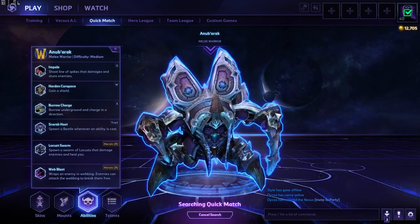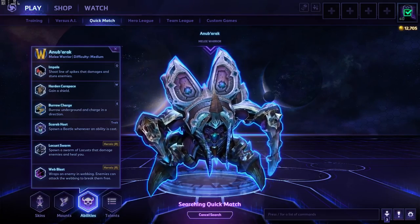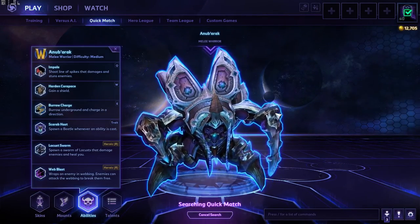Let's look at his abilities. His Q is Impale — shoots a line of spikes that damage and stun enemies. His W is Hard Carapace — gain a shield. His E is Burrow Charge — burrow underground and charge in a direction. His trait is Scarab Host — spawn a Beetle whenever an ability is cast. His heroic ability, which is your R, is a choice between Locust Swarm, which spawns a swarm of Locusts that damage enemies and heal you, or Web Blast — wrap an enemy in Webbing; enemies can attack the Webbing to break them free.